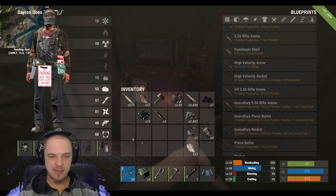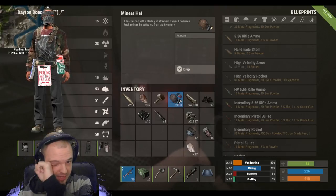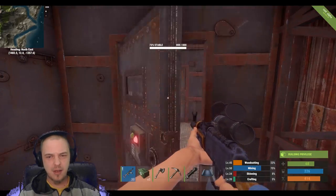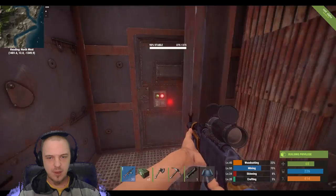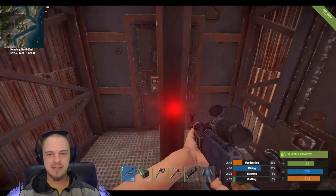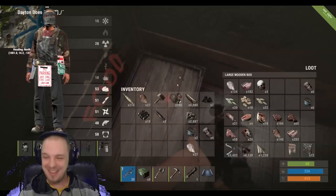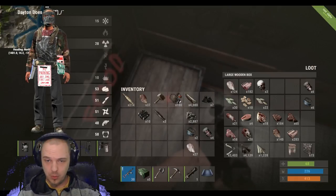I do have my PvP gear: metal face mask, metal chest plate, road sign kilt. I don't know if they're metal leggings, but then I also have my miner's hat. Since I don't have a flashlight attachment — I could make it — but I'm hoping to get the silencer. That's the other thing I can't make: holosight and silencer, which I guess I could just trade for. Ask somebody if they're up to just lend me one, and then I can spend some blueprint fragments on that, since I got basically everything else I wanted. The rocket launcher was the last thing I wanted. I got it this morning, and I'm ecstatic about that. So I wanted to jump on and show you guys what it do.